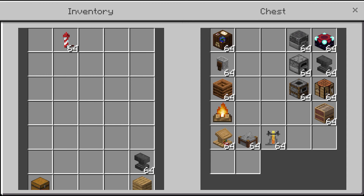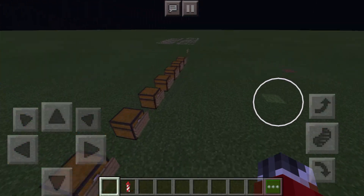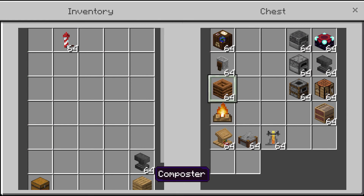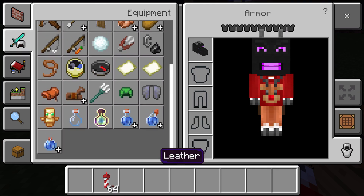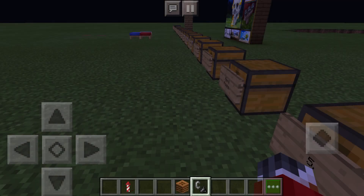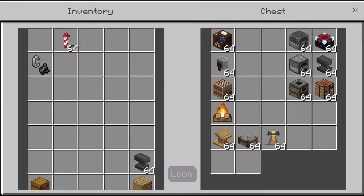Number 3 we have all the useful stuff — wait, why are you in here, compost bins? Disgusting. Where's my flint and steel? There we go — don't think you can just show up here. Number 3 is all the useful stuff like campfires, lecterns, stone cutters, brewing stands. All this stuff has a GUI and can do useful stuff, one of the most useful being the crafting table and the furnace.